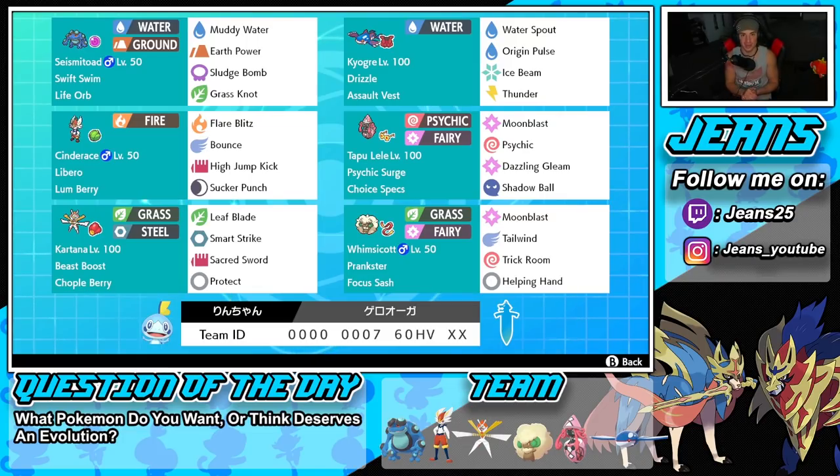Next is Kyogre - I don't really have to say much about Kyogre, you guys already know the moves and ability. The one thing I want to point out is its item: this one is running Assault Vest. Most of the time you see Choice Scarf, Mystic Water, or Life Orb for damage, but this one's here with Assault Vest to soak up some shots and stay in battle a little bit longer.